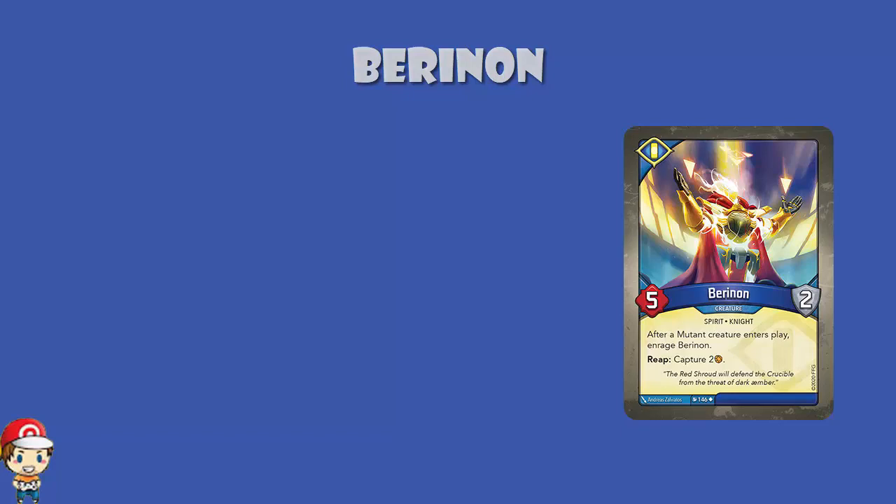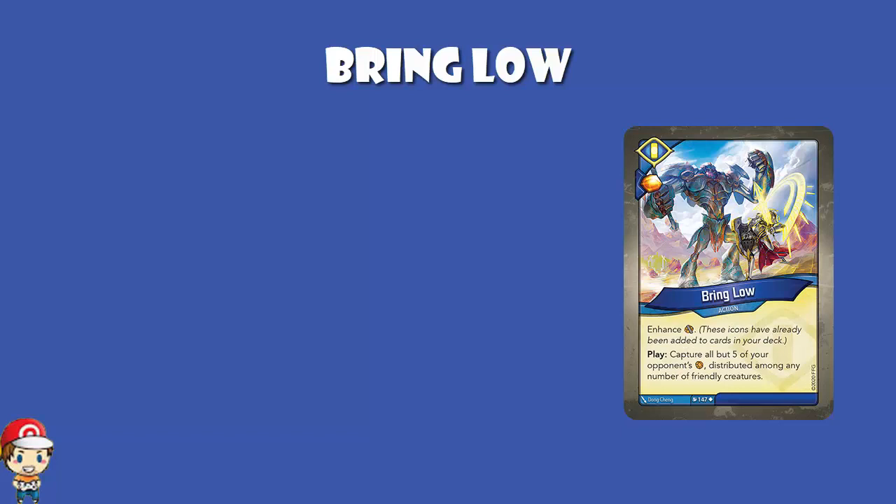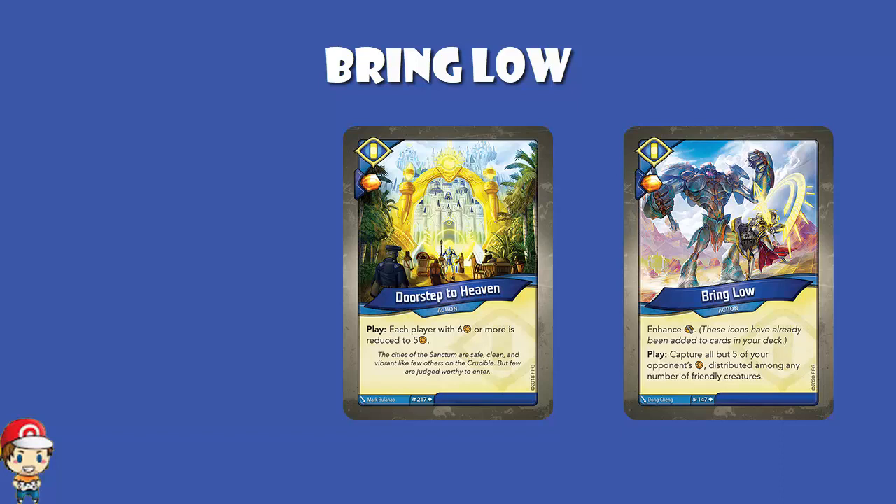Bring Low is an action card that gives you an amber bonus, and it brings a capture enhancement into your deck. When you play, you capture all but five of your opponent's amber, distributed among any number of friendly creatures. I love it. Capturing all but five of your opponent's amber leaves them with five amber, and five is not enough to forge — they need six. This is very much like Doorstep to Heaven, another phenomenal Sanctum card, that reduces each player with six or more amber down to five. And because you get to move the amber anywhere among your creatures, it makes it really difficult for your opponent to get that amber back. This is one of my favorite Sanctum cards.